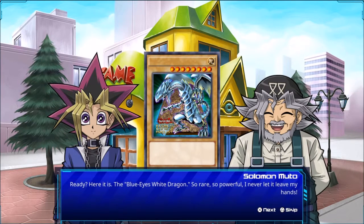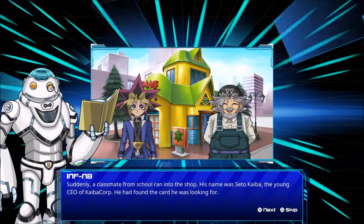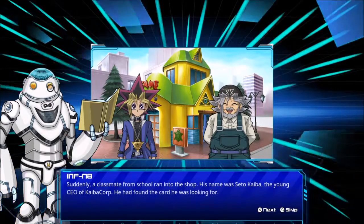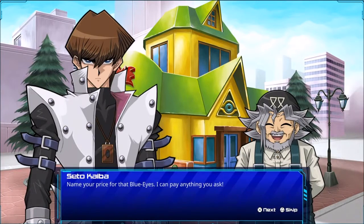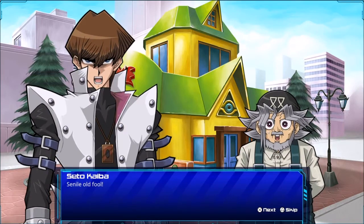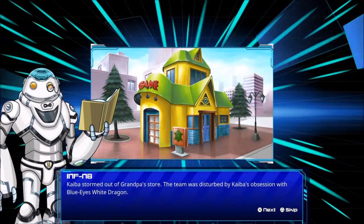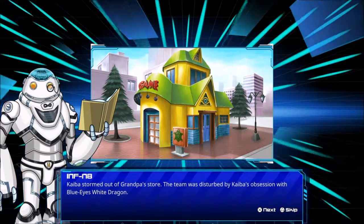The Blue Eyes White Dragon: so rare, so powerful. I never let it leave my hands. This card is priceless — there are only four of them in the world. Suddenly a classmate from school ran into the shop. His name is Seto Kaiba, the young CEO of Kaiba Corp — he found the card he was looking for. Name your price for that Blue Eyes, I can pay whatever you ask. But this card is worth more to me than you could ever offer. Kaiba stormed out of grandpa's store, the team disrupted by his obsession with Blue Eyes White Dragon.